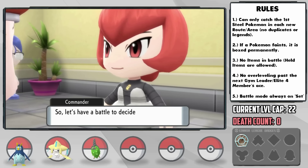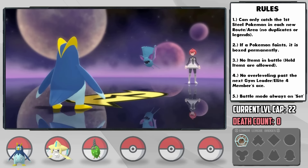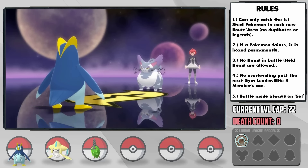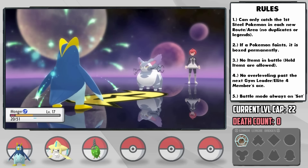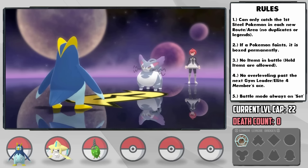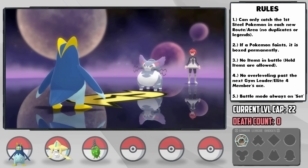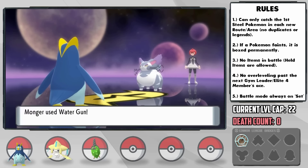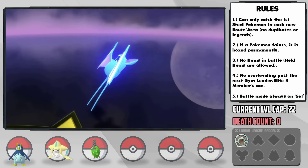Up ahead at the Valley Windworks, we have to battle Commander Mars. She leads with Zubat as I send out Monger — Water Gun hits it below half, and then it uses U-Turn to pivot into Purugly. It flinches us with priority Fakeout, then hits us with Scratch to about half, but I can now use Charm to lower its attack and wait for my Oran Berry to activate. After two more Water Guns I realize we're still being outdone, so I take the risk to use Work Up — and in the end this saves us as we take it out with just 11 HP remaining. Her Zubat is then outsped and KO'd with a hypercharged Water Gun.